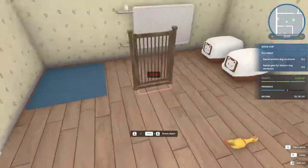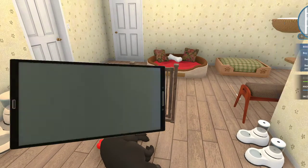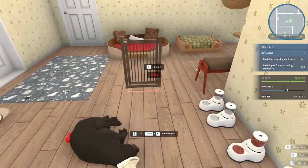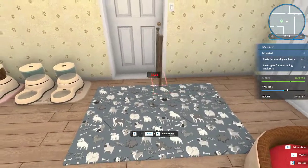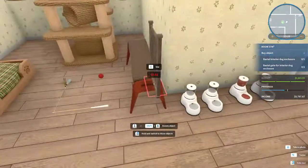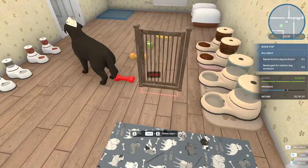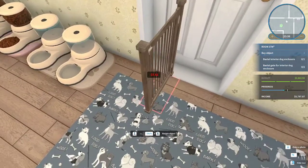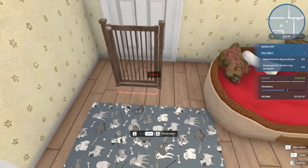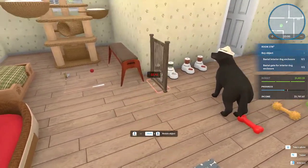Interior dog enclosure — it's obviously supposed to go in this room to keep the dogs and cats away from each other. It's saying 'shift to rotate object' but nothing's happening when I do shift and mouse scroll. I don't have a clue about what's supposed to happen — and apparently I can't get rid of this. I can't rotate it, it just makes a kind of vibration. I don't know where I'm supposed to be putting these. Okay, good — I right-clicked and I'm just gonna move on.